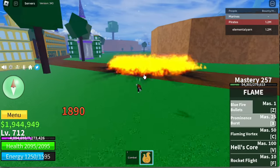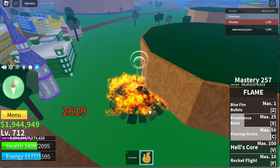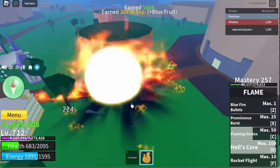Next one, Prominence Burn — still the same. Z skill, Flaming Vortex. And V skill, the Hellcore. Graphics look better and there is additional damage.